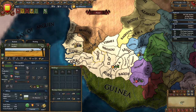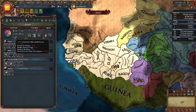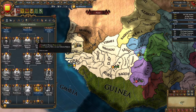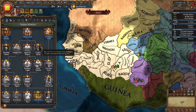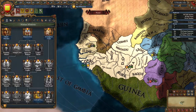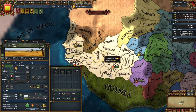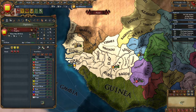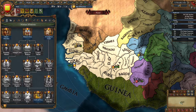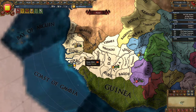Once converted, we'll look at crown lands — we're just under 5%, so we'll have to actually develop something. One of our missions is to diplo-dev a bunch of locations. We can get missions for converting or accepting the Fetish religion, but we're going to convert away from it just because I like consolidated religion — it makes life a little bit easier.